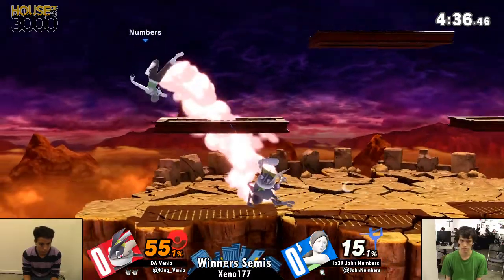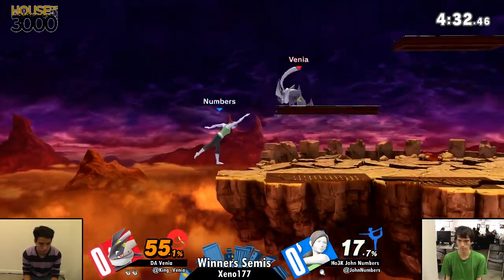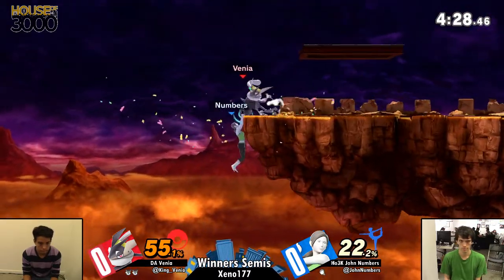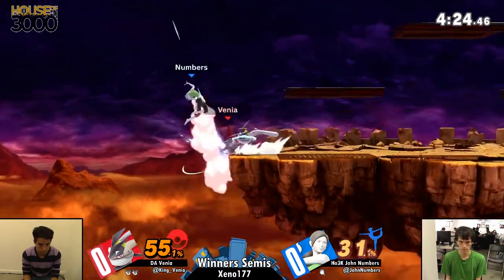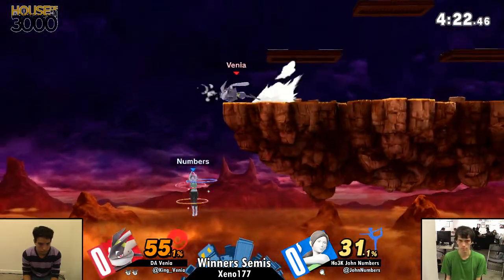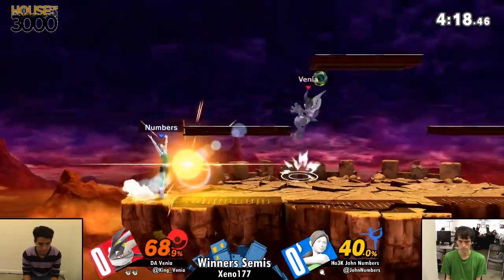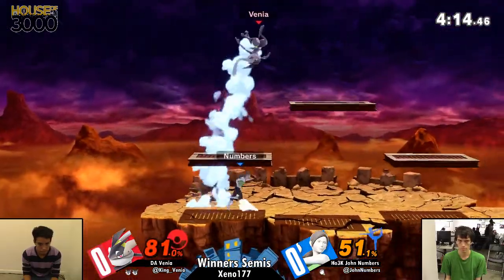John now being great for the aerial, whereas Venia is being much more grounded, waiting for John to come in with those aerials and then punish his landings or just interrupt him barely. This is also something that we've seen time and time again from John — he is one of the best players in the world at actually putting himself on the ledge. Wii Fit Trainer has so many options, deceptively powerful.